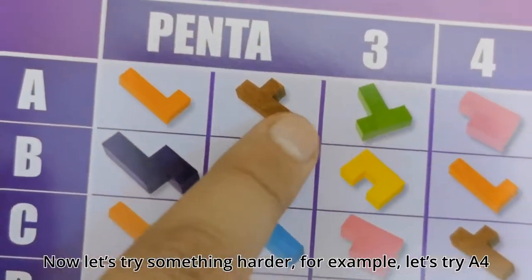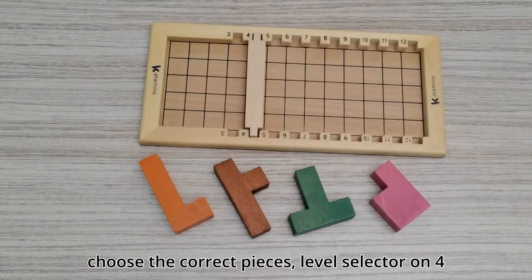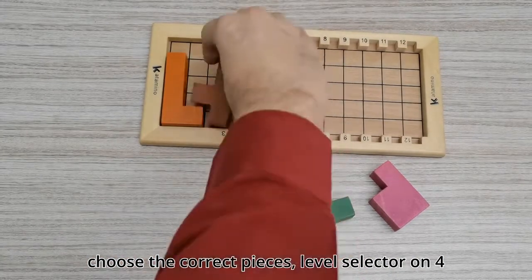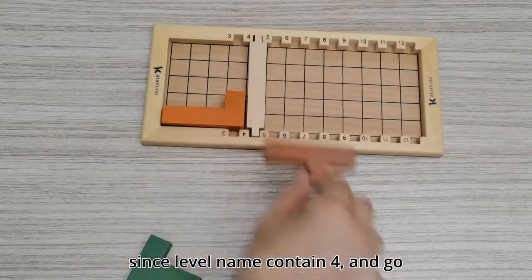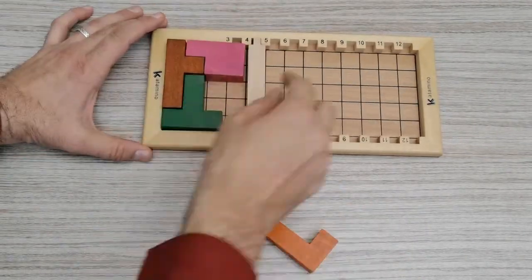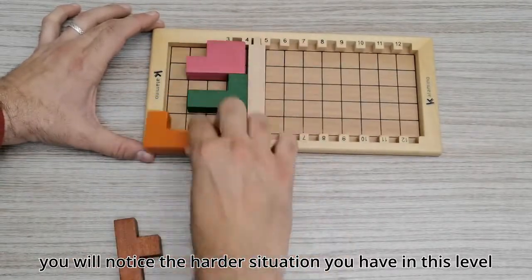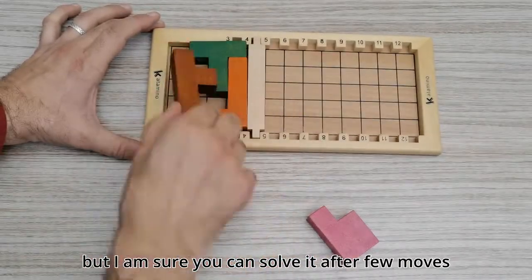Now let's try something harder. For example, let's try E4. Choose the correct pieces. Level selector on 4, since the level name contains 4, and go. You will notice the harder situation you have in this level, but I am sure you can solve it after a few moves.